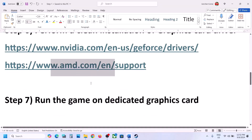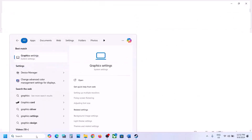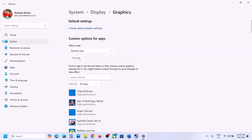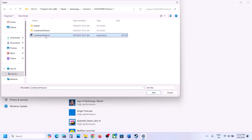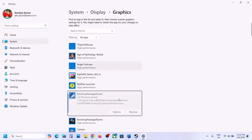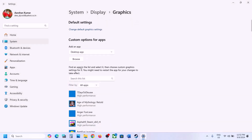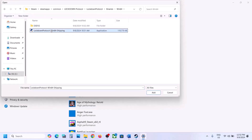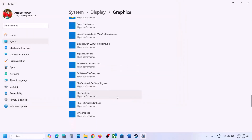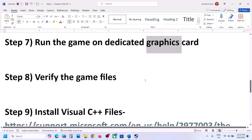The next step is to run the game on the dedicated graphics card. Type 'Graphics Settings' in the Windows search box and click on Graphics Settings. Click Browse, go to the game installation folder, select the exe file, and click Add. Once added, click Options and select High Performance, then click Save. Click Browse again, open the Lockdown Protocol folder, Binaries, Win64, select that exe file, click Add, click Options, select High Performance, and click Save. Now launch the game and check.